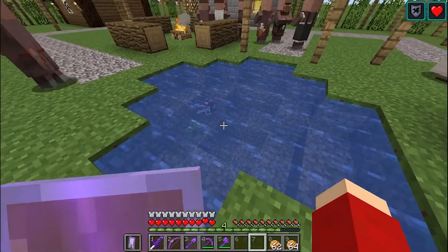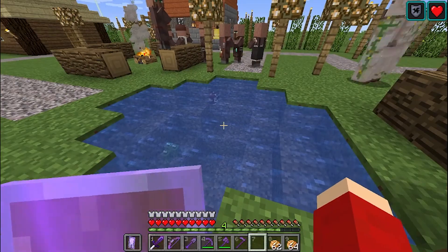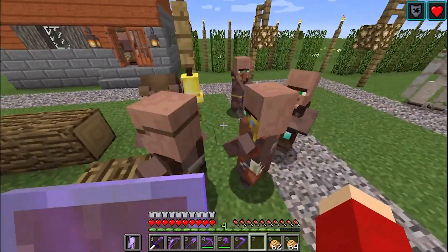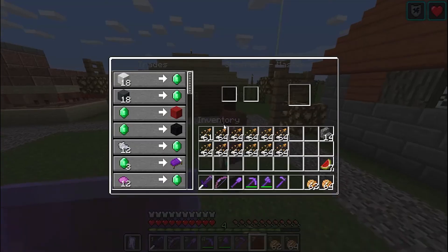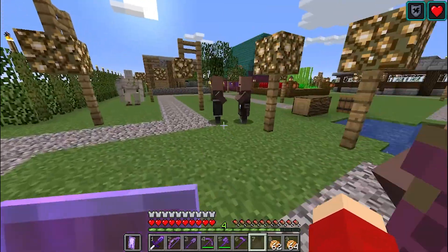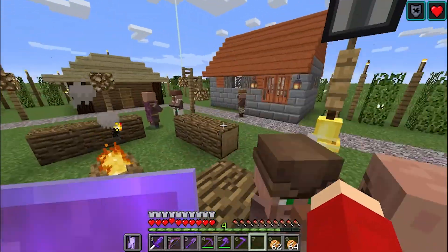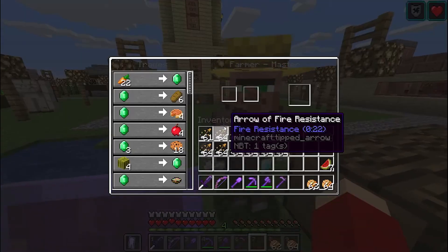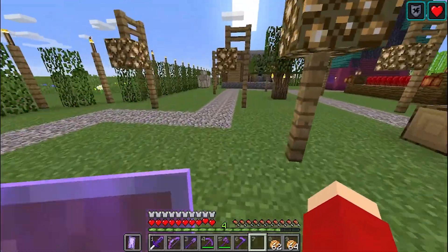Speaking of the barrel, here's their little middle pond. We have a little barrel for fishing — our fisherman fishes here. Where is our fisherman right now? Is this you? Oh, you're the farmer. It's a shepherd. I'm not sure where our fisherman is — hope he's okay. We'll see tonight when everyone's in bed. That's a farmer. I'm getting sidetracked — this isn't what the video is about, it's a tour.